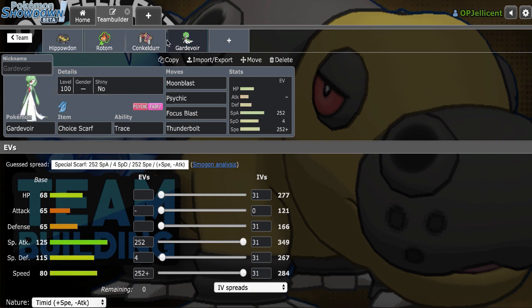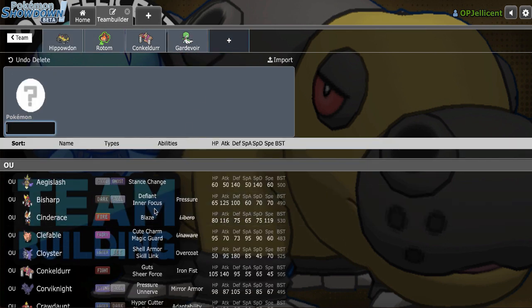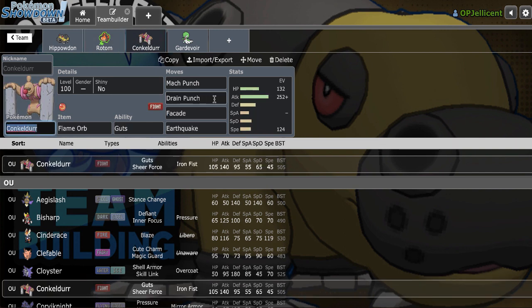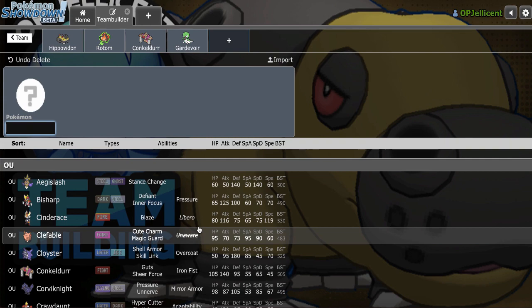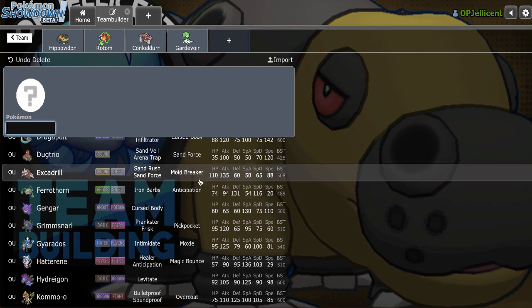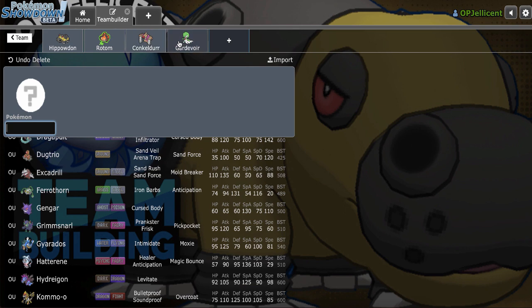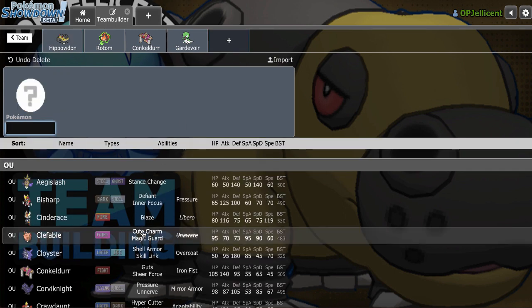I like to build teams where everything can open up the door for something else — everything has ways to hit Ferrothorn, so if I can get rid of it, Rotom-Mow can have a lot more fun. I have no hazard game on the team yet since my Hippowdon is four attacks, not a Stealth Rock setter. I could add Corviknight for the Defog, which would force the last mon to be a Stealth Rocker. What about Dugtrio to trap Cinderace, since I have offensive Hippowdon? Corviknight plus Dugtrio, or maybe Mamoswine.